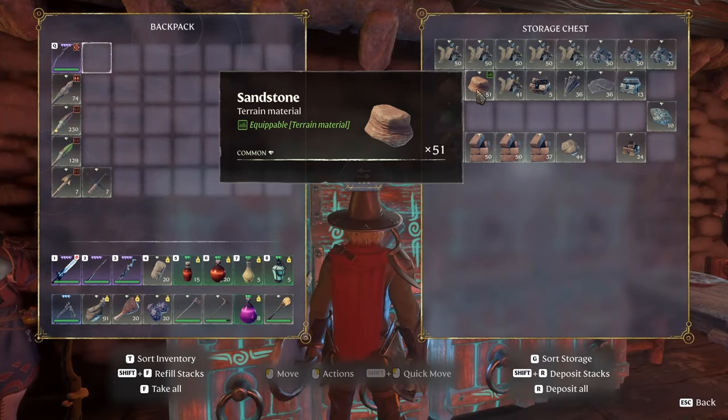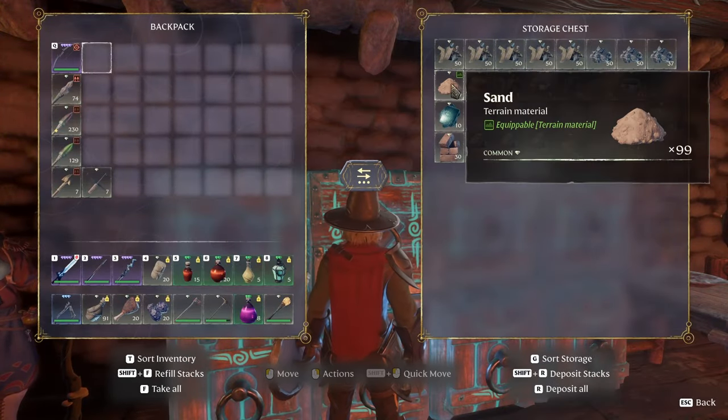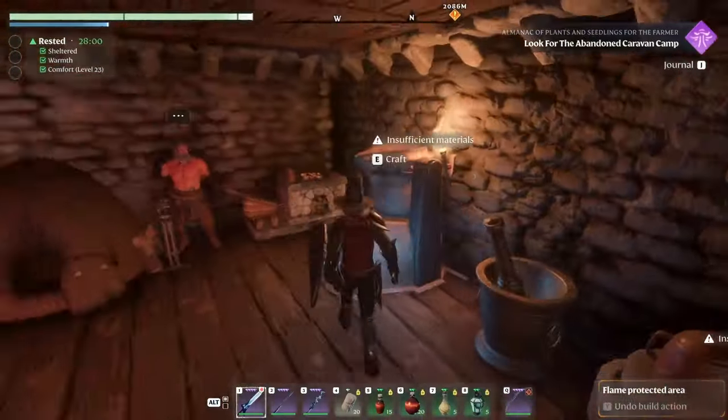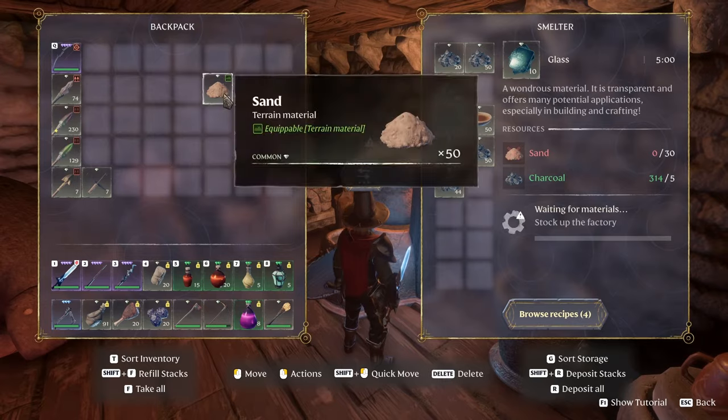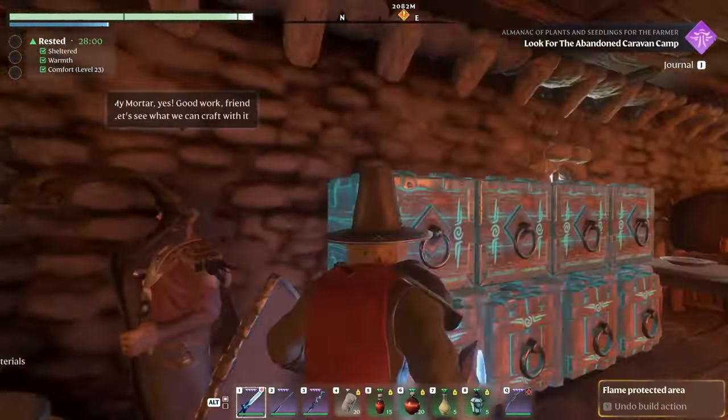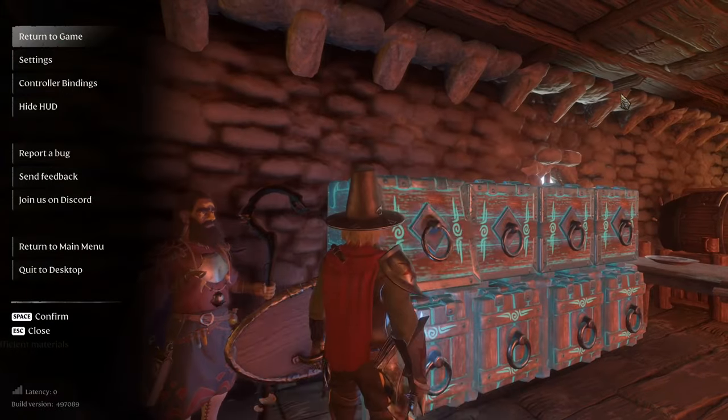Put it back in there. What the hell is that? Sandstone. Yeah, amazing. Split. Give me that sand. I'll put it in here. I have no idea what to do with that glass, but we're gonna do some. Give me more.